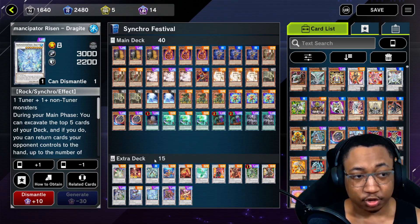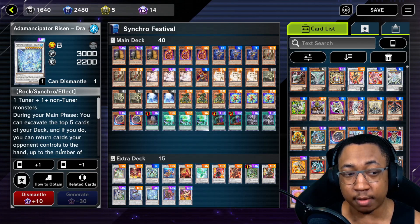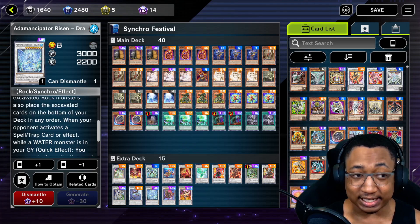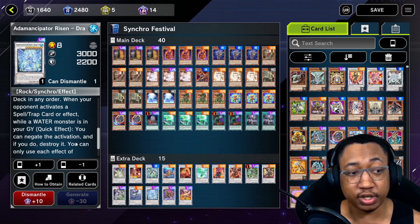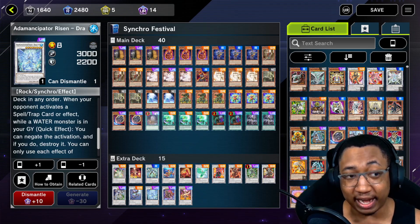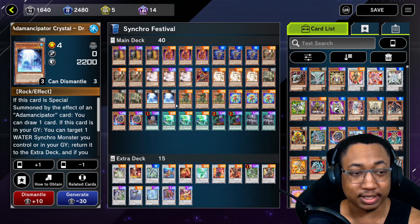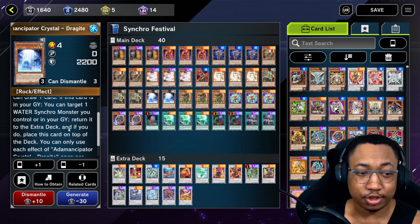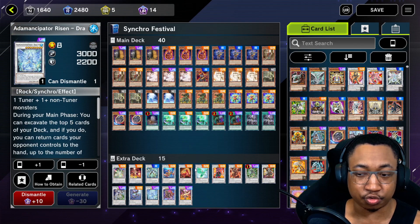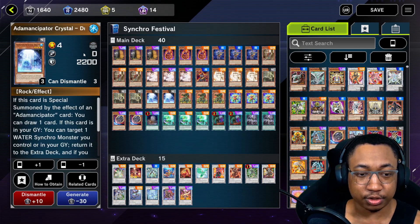Last level 8 — Dragite. You know what Dragite does: you excavate the top 5 of your deck and bounce cards on your opponent's field equal to the number of rock monsters you excavate. Super good. Its second effect comes up a lot in this deck — when your opponent activates a Spell/Trap card or effect while a water monster is in your graveyard, you can negate the activation and destroy it. You should have a water monster in your graveyard often because we play two Anemancipator Crystal Dragites. These help you — if they're special summoned by an Anemancipator effect via excavation, you draw a card. Dragite is essentially an Omni Negate when you have these crystals in the graveyard.